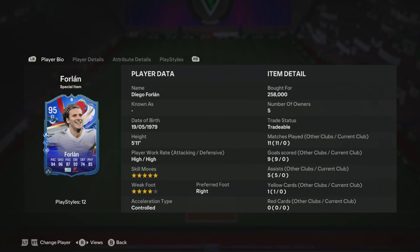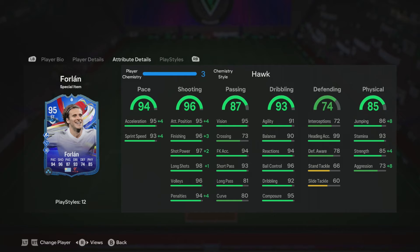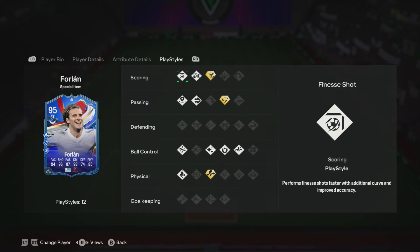We are looking at the brand new Greats of the Game Diego Forlan: 95 rated, five star skill, four star weak foot, high/high, five foot eleven. Could play left wing, left mid, center forward, or striker. Absolutely outstanding acceleration, sprint speed, finishing, shot power, composure, agility, balance — even passing is great. Long shots, header accuracy at 99.